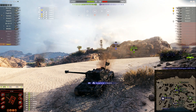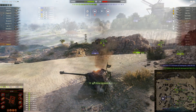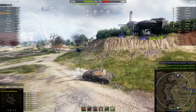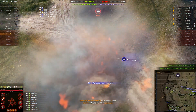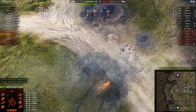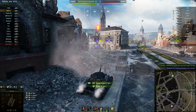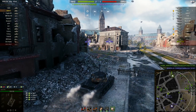Look at that — half my HP gone just from that fire from another Lansen. Thank goodness I got some spotting damage from it. But then in this game, I've got about three-quarters of my HP left and an artillery just one-shots me from there. This tank is vulnerable to artillery and to fires. If you carry a fire extinguisher you lose out on the food potential you really need.